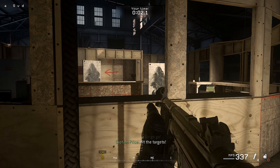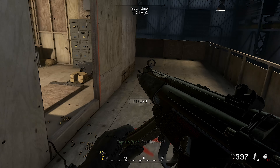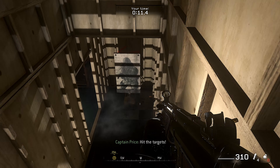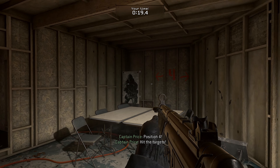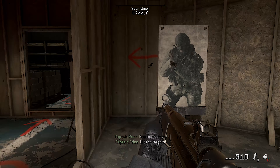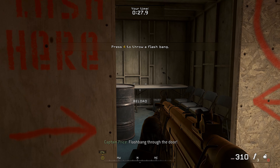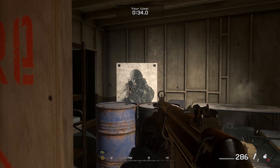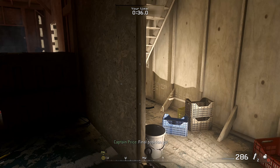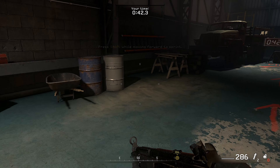Hit the targets! Position two, go! Hit the targets! Flashbangs through the door! Position four, hit the targets! Position five, go! Hit the targets! Six, go! Flashbangs through the door! Hit the targets! On the position, go! Go! Sprint to the finish!